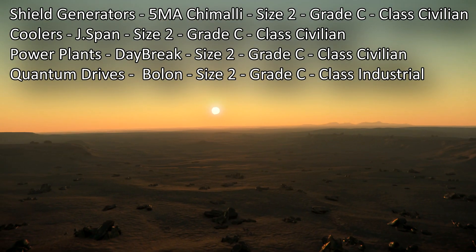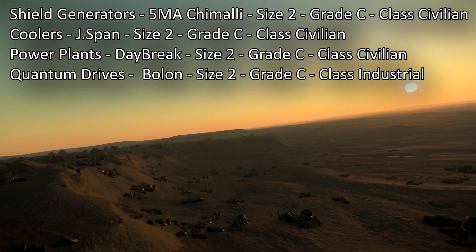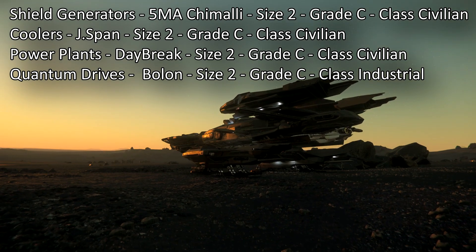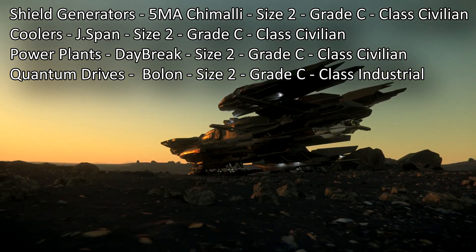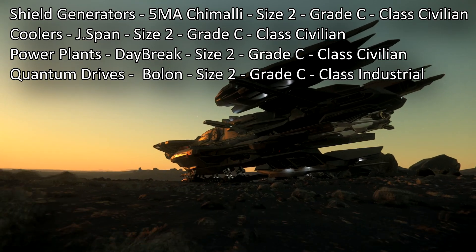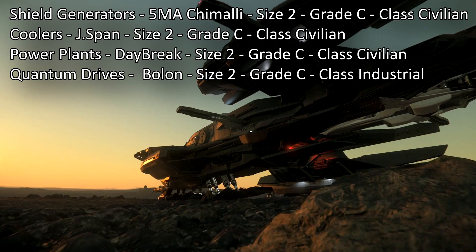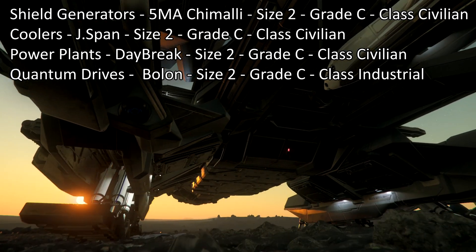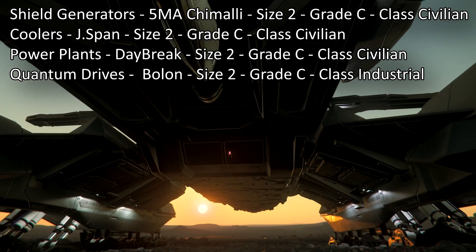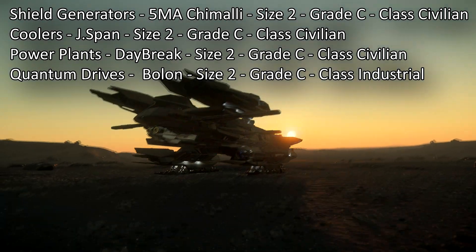The ship parts: the shield generator is the 5MA Shimali, size 2, Grade C, Class Civilian. The coolers are the J-Span, size 2, Grade C, Class Civilian. The power plant is the Daybreak, size 2, Grade C, Class Civilian. The quantum drive is the Bologne, size 2, Grade C, Class Industrial.